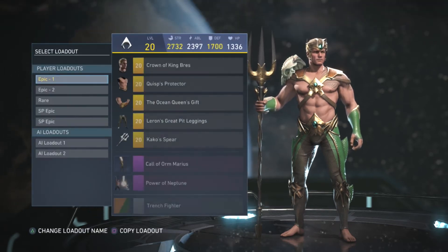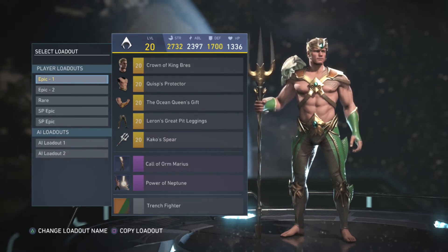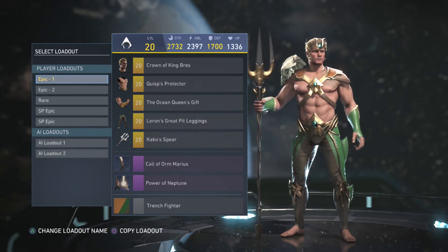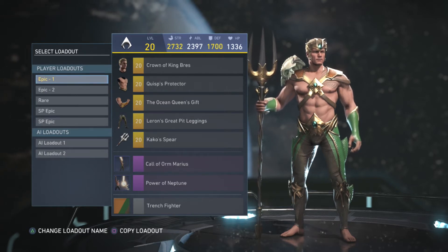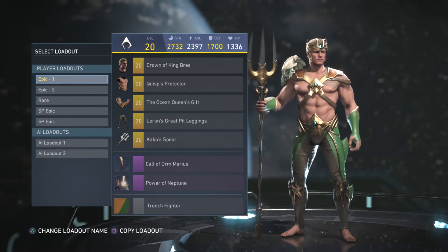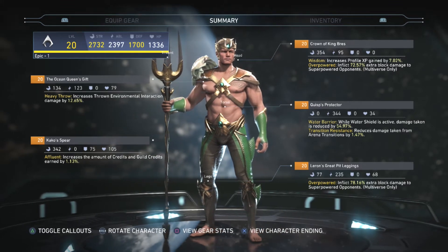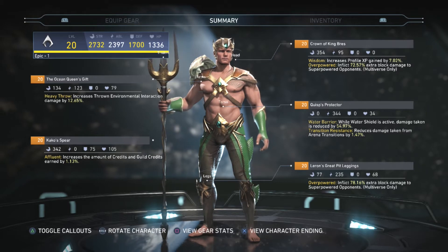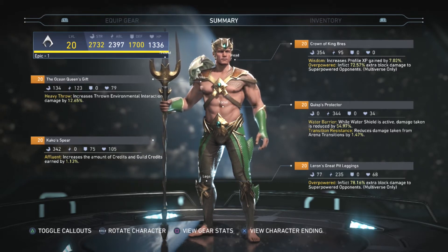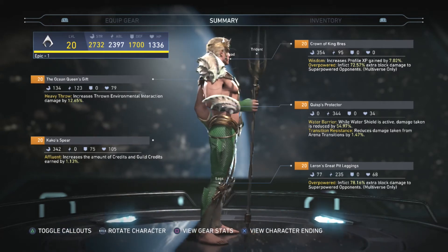My first epic Aquaman has extremely high strength, high ability, high defense, decent HP — really good. As you guys can see, he's really powerful. My strength and defense are highlighted yellow because I'm wearing a set for Aquaman — once you get two or more pieces, the attributes for strength and defense come with a special ability. These are the stats for each piece I'm wearing, and this is epic level 20 gear.